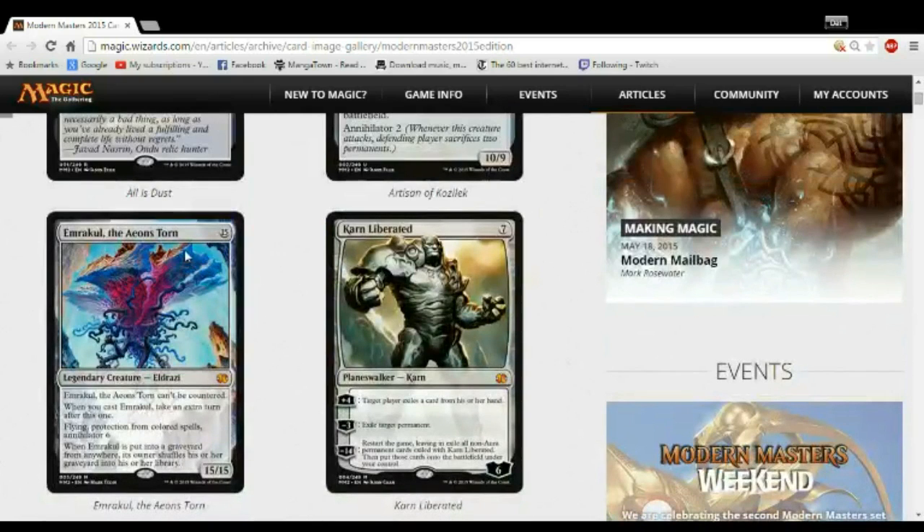Next up is Emrakul. You take it in draft because it's worth a million dollars and it's always going to go up — it's the biggest creature in Magic, period, and probably will be forever. Pick it, don't play it. Please, in draft, don't play it. You'll die. I don't care how much ramp you have — you'll have 15 lands in a draft deck where you usually play 17 to 18 lands. Getting to 15 mana is more than 90% of all the lands in your deck and that's just too hard to get to. Money — don't play it in your draft decks.